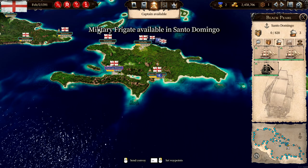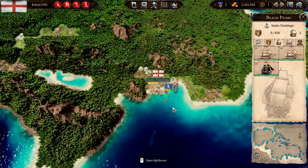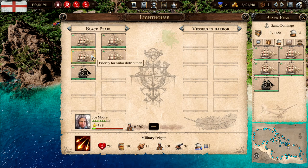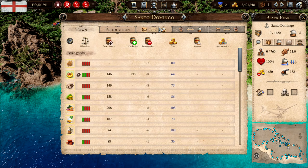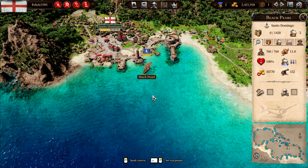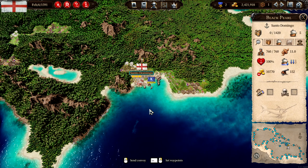We're back and the second frigate is ready. We have four military frigates, and I wanna stay with this setup. That means we have room for 760 men. We need to unpause and we should probably be set to go.